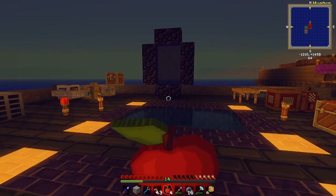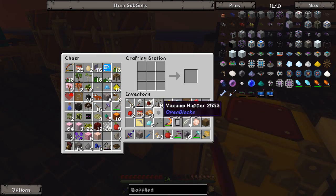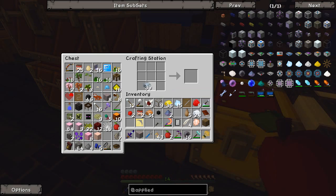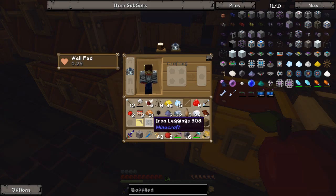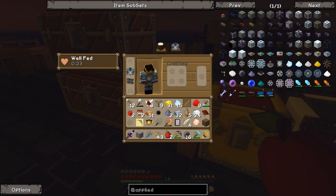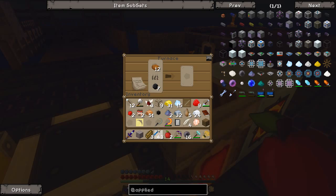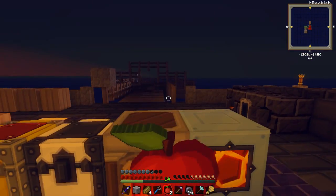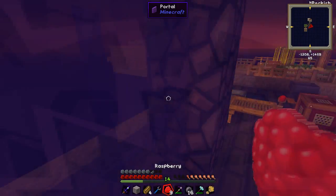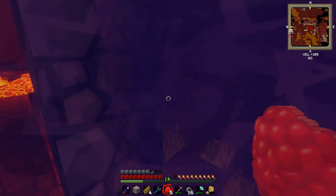I'm scared of the nether now - I honestly am. I'm seriously contemplating making some armor. I'm definitely making a diamond chestplate - that would be quite nice to have. It's only eight diamonds. Let's make a diamond chestplate. We're going all out. We're also going to make some iron leggings. I'm scared of those guys in the nether - we're just mixing and matching here. Let's cook that toast - four pieces of toast, definitely enough. Okay, let's go. Wish me luck.